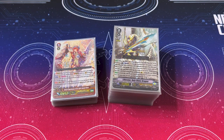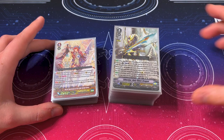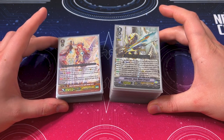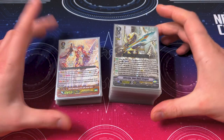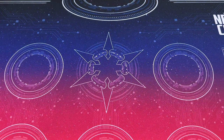Hey everybody, welcome back to another deck profile. I'm Richard, and today we're doing Liberators. So this is my premium Liberator deck, focusing around the Holy Shine Ultima combo — just kind of going straight for the kill. It's kind of a glass cannon deck, but it's something different than Ezel and Gergit. So without further ado, let's jump right into the main deck.